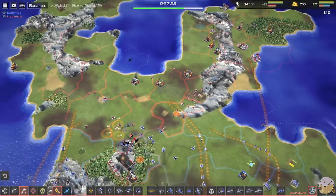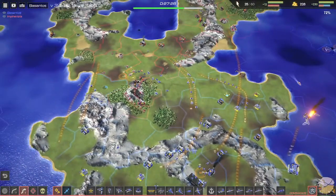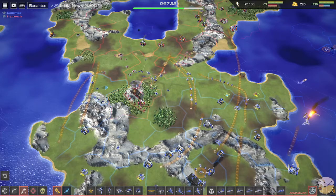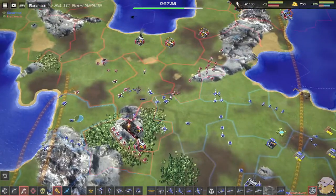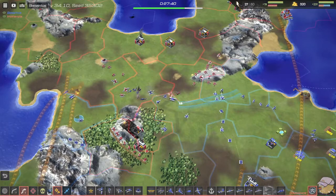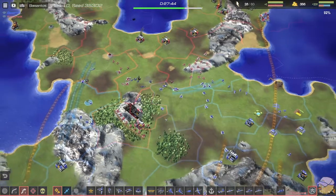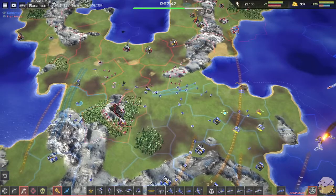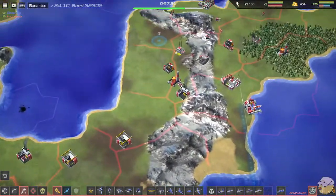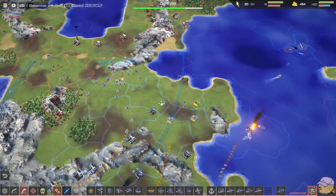Infanzia is building two more factories — that is definitely the right play. Besantos has so much production; Infanzia needs this. This is such a good position for Infanzia though — the fact that the airport has been up for so long is really good. These commandos are going to be big again because all the units have been pulled out of position to defend the push, which is the right call.